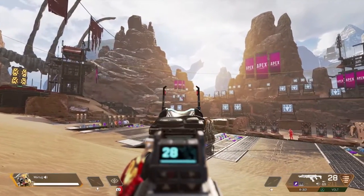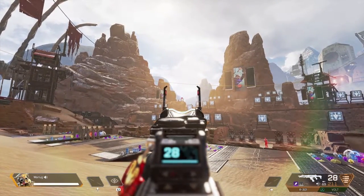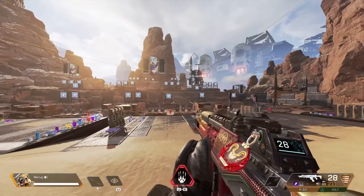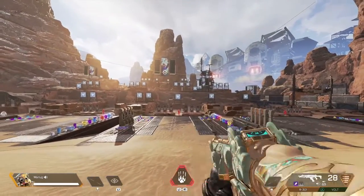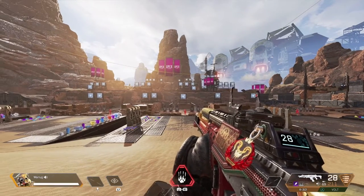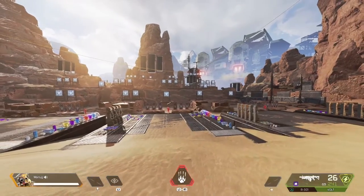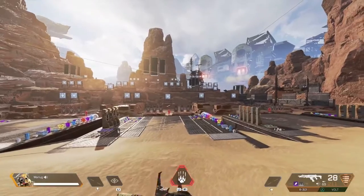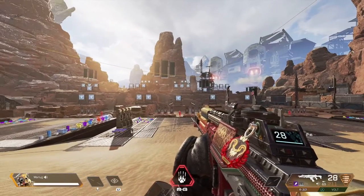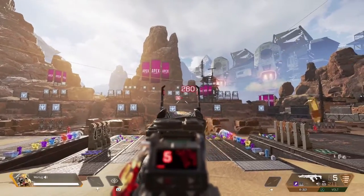Once you've gone back and forth on these a couple of times, you can rotate to the targets in the far back, but I like these two because you're at a pretty good medium range. Once you feel ready, get your two favorite guns. Make sure when you're practicing these drills you have no barrel or stock attachments — you don't want anything helping your recoil or assisting your tracking.